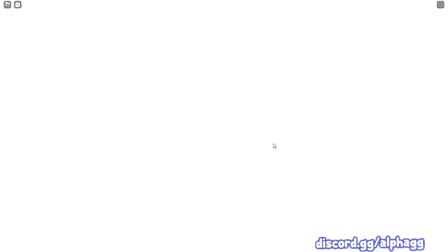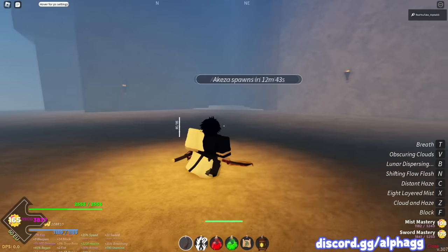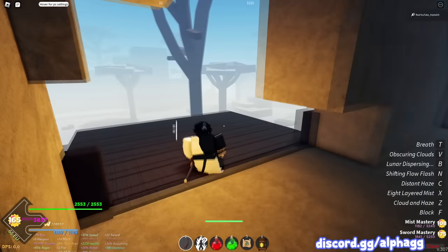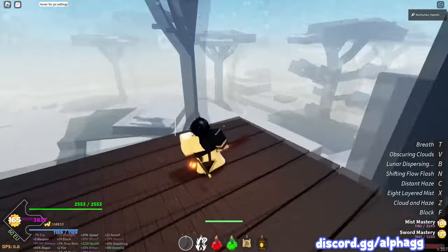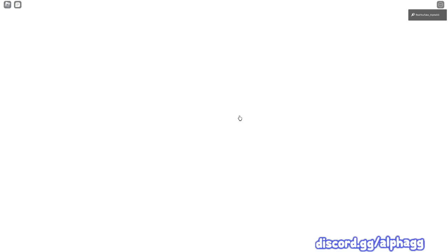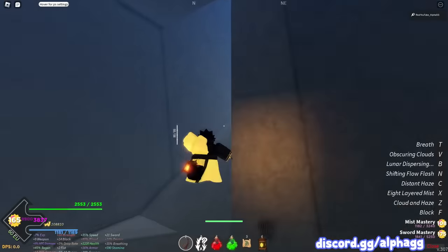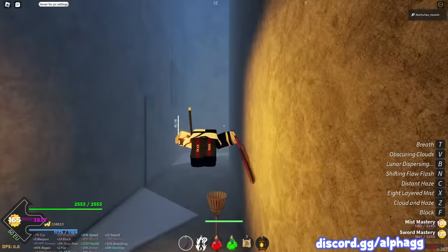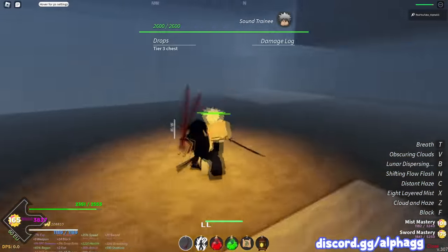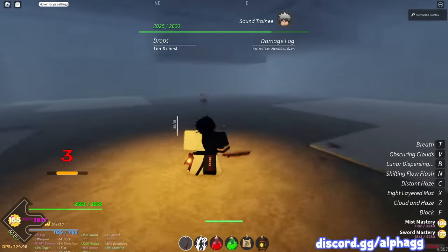The first place we're going to go is Akaza Cave, where the first tier-5 boss will be. I'm on a private server right now and none of them have spawned yet, so let me show you the spot to farm while you're waiting. This is Akaza Cave — the nearest teleport is right over here with the horse guy. You want to go over to the Sound Cave while waiting for everything to respawn. Once you get to the Sound Cave, go up this ramp and there's going to be a tier-3 boss at the top. Tier-3 bosses respawn really quickly, so you can fight this boss a bunch of times while waiting on the tier-5 bosses.